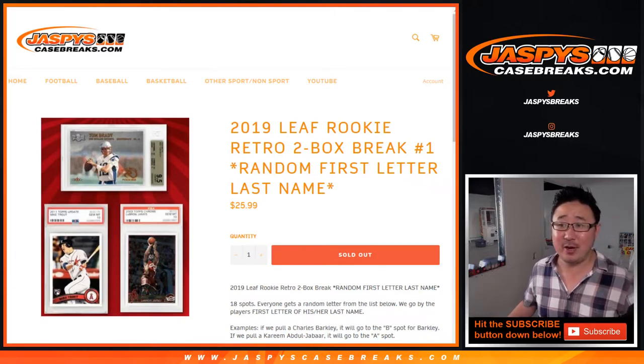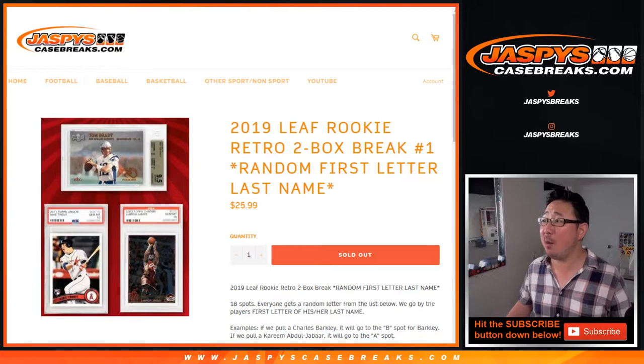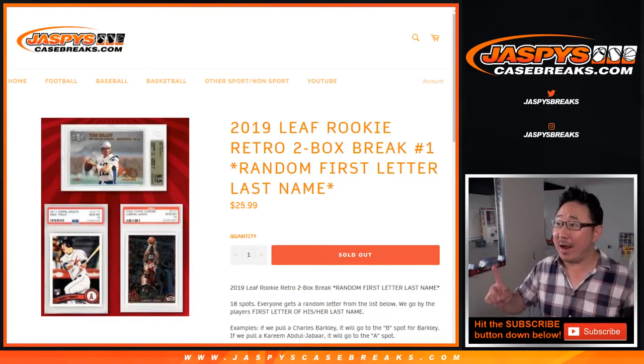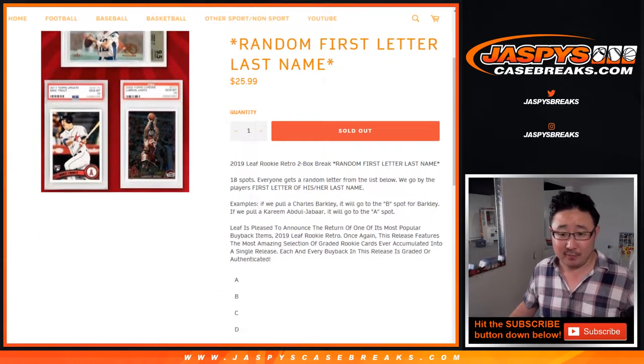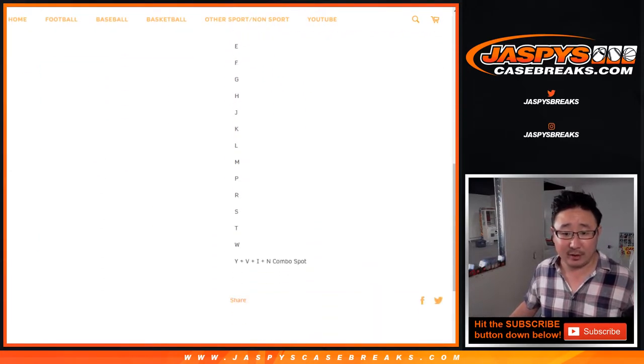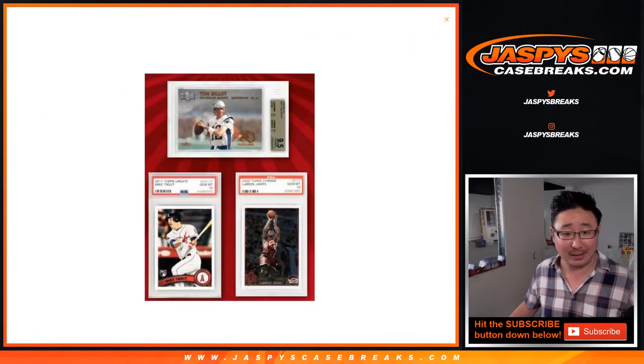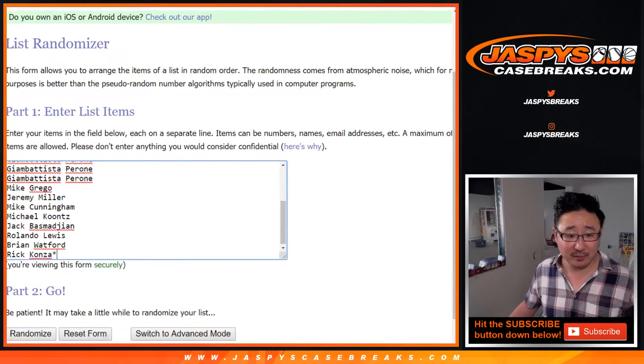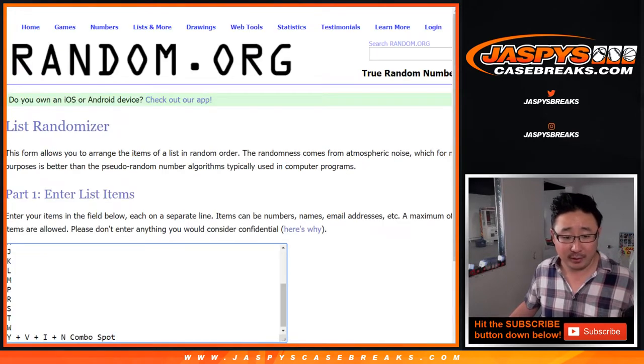Hi everybody, Joe for JaspiesCaseBreaks.com coming at you with a two-box break of 2019 Leaf Rookie Retro, random first letter of their last name. First letter of their last names — there are the letters right here. Here's a shot of what you could get. It's pretty awesome. Big thanks to these folks right here for getting into it. Appreciate it. There are the letters right there.